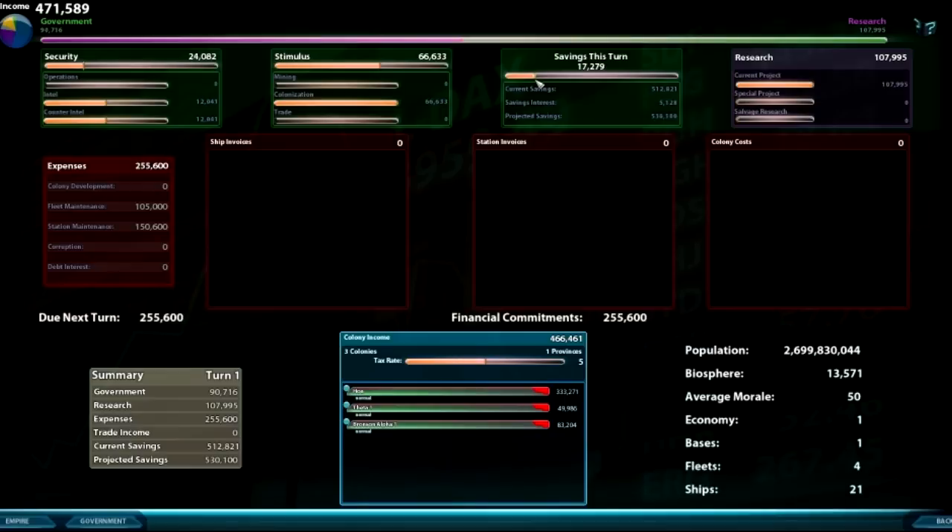Savings per turn — you can change that, and it will change how much money everything gets out. If you want to actually save money during turns, you go towards the right. If you don't want to save and you want to put money more into stimulus, security, and shipbuilding, then you go all the way to the left — though going to zero would actually mean you're losing money.